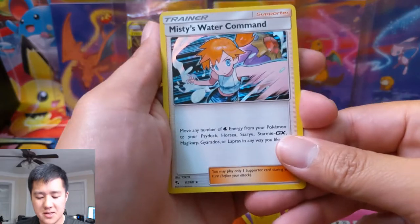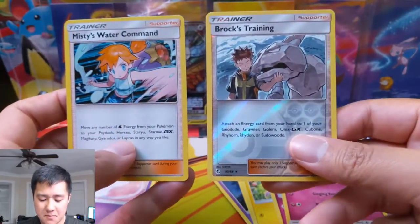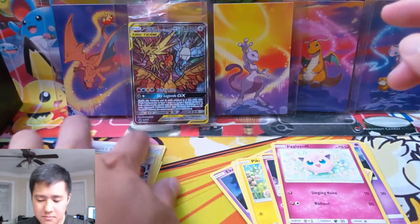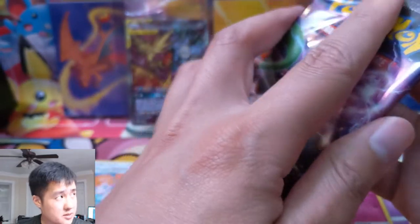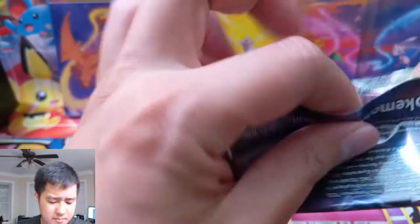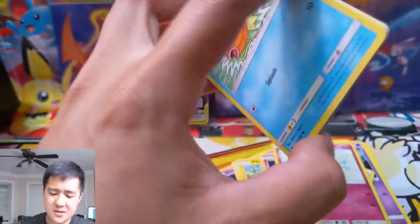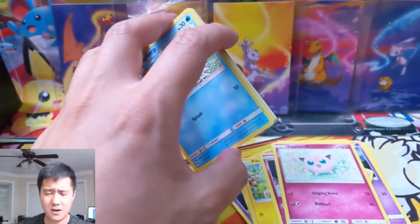Misty's Water Command for our second pack and then — well, we got Brock and Misty both together. No one really cares, I think. Brock's Grit and Misty's Determination — are those in this set? I think so. And if they are, I'm kind of surprised they don't have full arts, just for something that already exists.